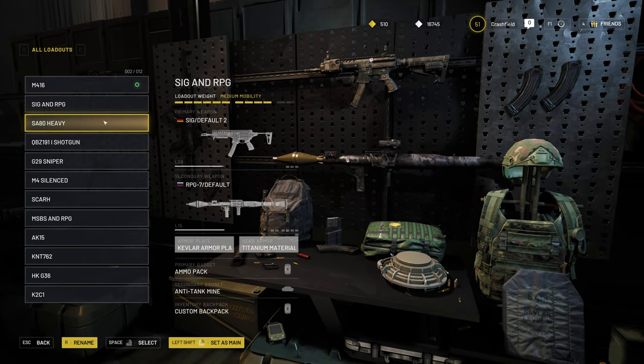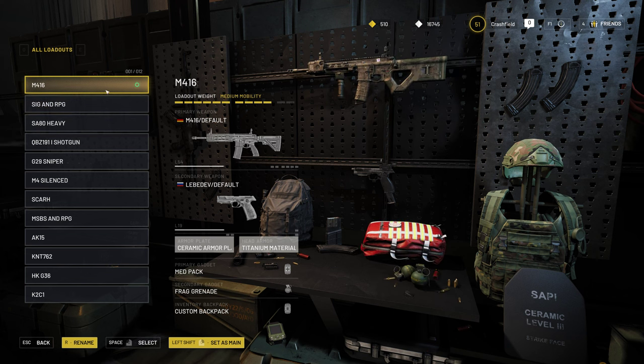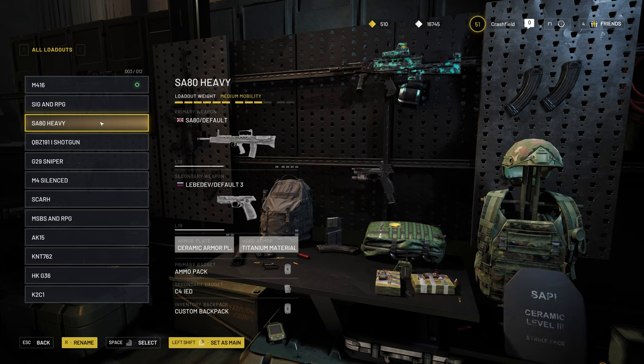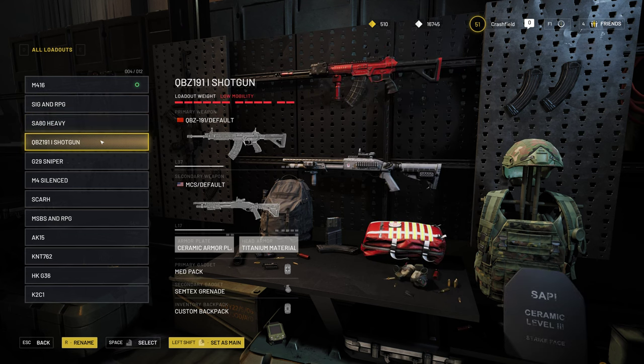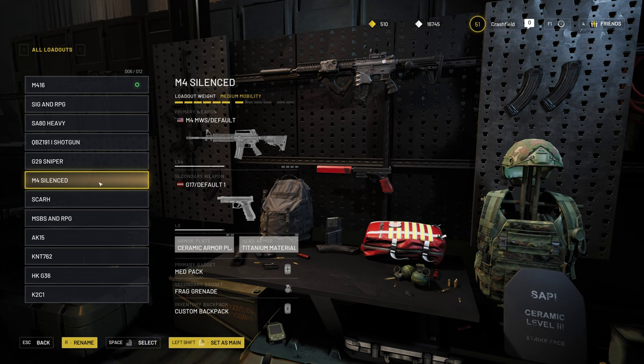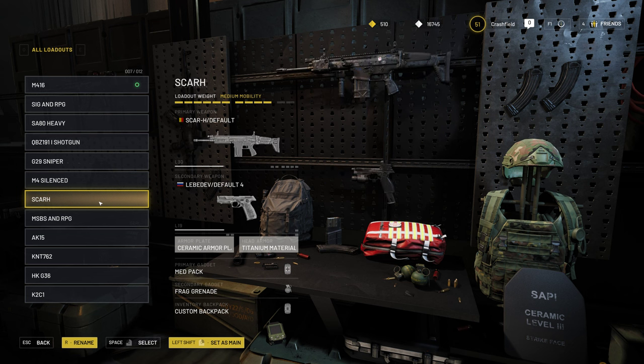As you can see on my screen, I have loadouts for M416, SIG with RPG for close quarters and vehicle combat, SA-80 with QBZ-191 and shotgun — a nice combination giving a lot of power in close quarters while QBZ is great for medium and longer distances — a sniper loadout which I rarely use, and a silenced loadout for a sneak ninja style, going from corner to corner. Scarage is one of my favorite battle rifles, I really enjoy it — it has a lot of punch at medium and long distances.